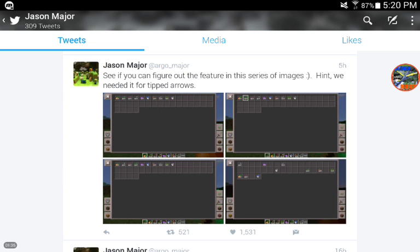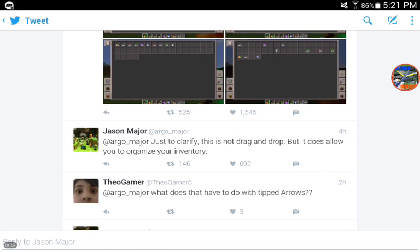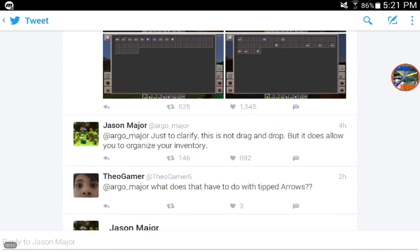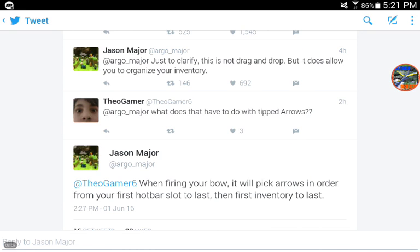He says, 'See if you can figure out this feature in the series of images. Hint: we needed it for tipped arrows.' He did just confirm something extremely awesome coming in 0.15. He also says, just to clarify, this is not drag and drop, but it does allow you to organize your inventory. Someone replied asking what that has to do with tipped arrows.